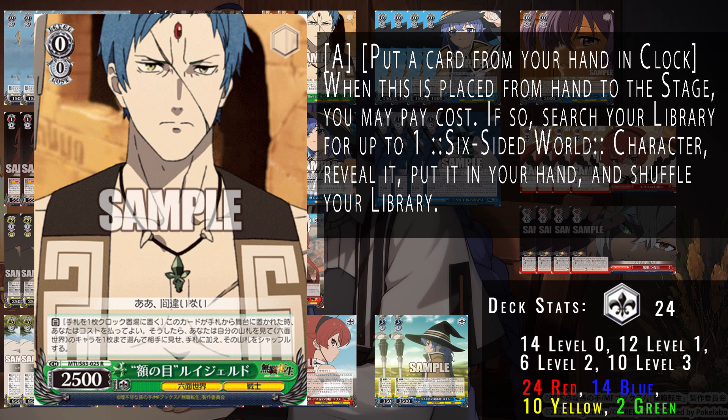Next up we have this Rujard — on play, put a card from hand into clock and then search your deck for a character. This allows you to essentially act like a Ricky without paying a stock cost. You pay the cost from hand, so you're hand filtering. This can help you get to level one faster so you can get your level one cards onto field for that initial burst of power.